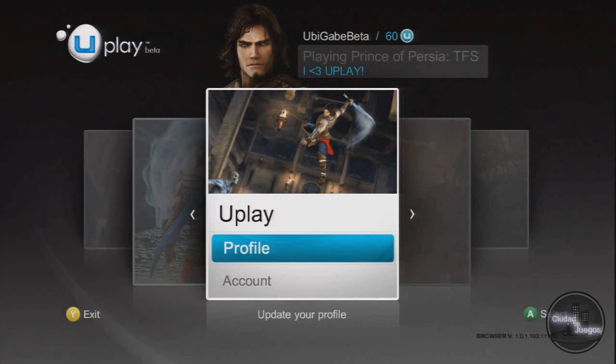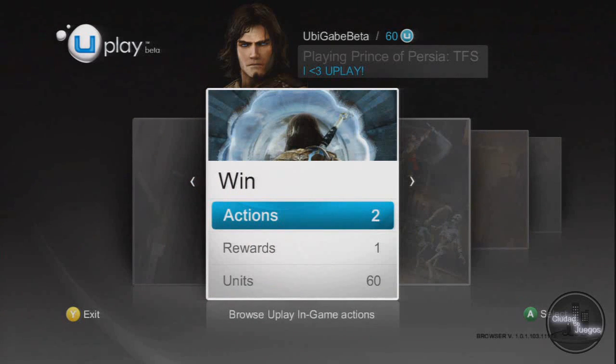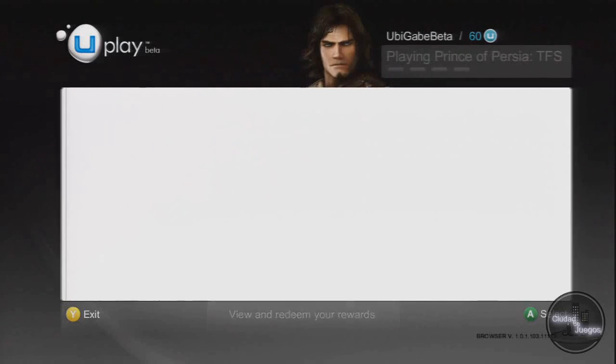Once you've logged in, you should see this screen. All you have to do now is scroll over to the left and you'll find the Win tab, which you can select by pressing A on 360, X on PS3, or by clicking OK on PC. As you can see, Uplay rewards are listed here.